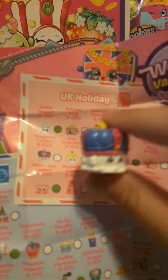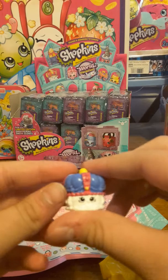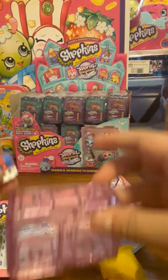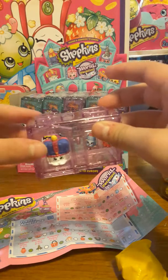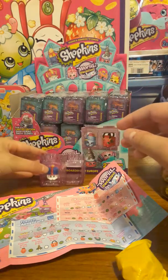This is a UK Holiday Shopkin. His name is Kingsley Crown, and he is a common. Super cute! You can stack these two — you can put the two Shopkins you got in the twin bedroom.